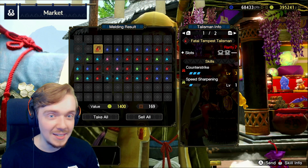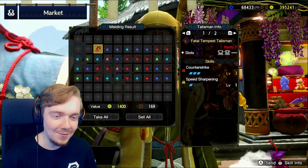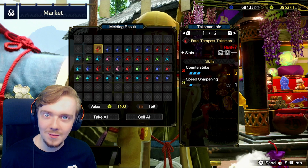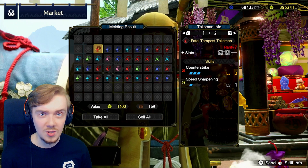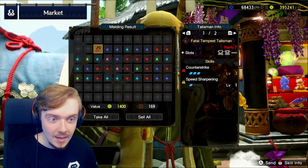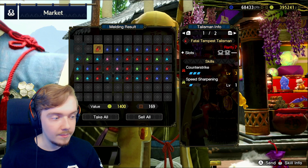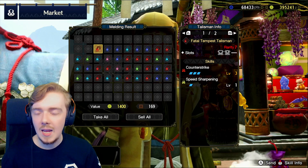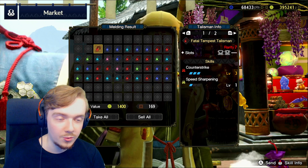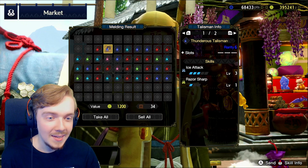Whoa, okay - this is actually incredible, this might be one of the best Talismans I've got, and it's Counter-Strike! We did a whole video on Counter-Strike and how it is potentially usable and viable. Three levels of Counter-Strike with Speed Sharpening - which I just said is like the best level 1 skill - with a level 1 and a level 2 slot. So this could be Speed Sharpening level 2 and then the level 2 slot could be like a Weakness Exploit. This is actually incredible. I might end up using this - you could use this on any build. I'm actually really happy with that.